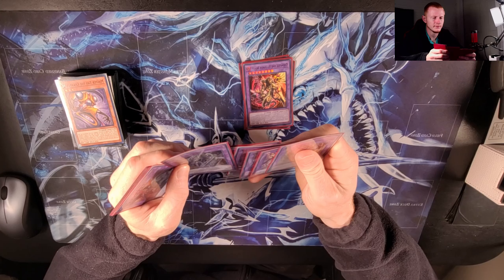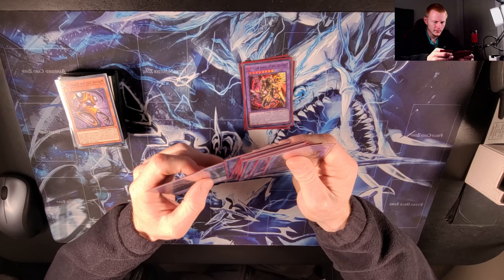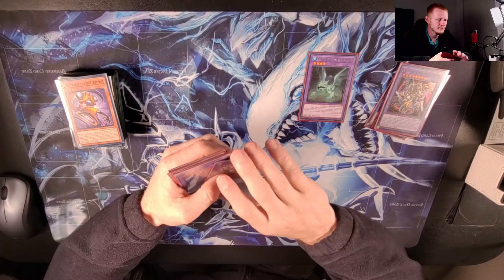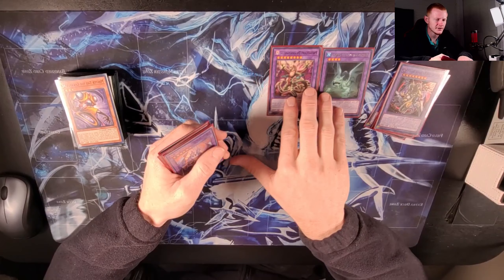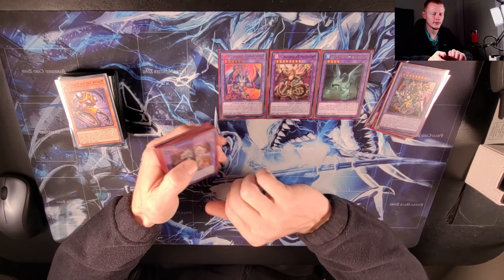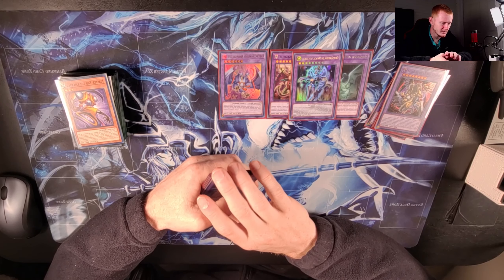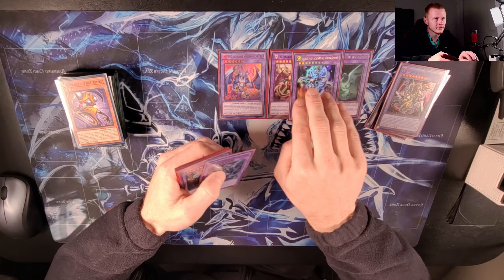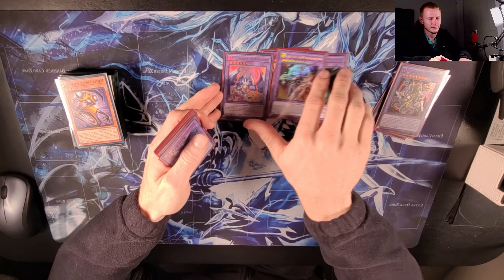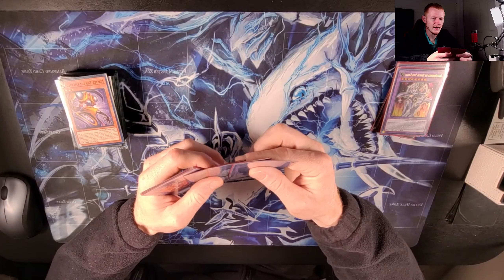Now let me go into the Super Poly targets — pretty cut and dry. Muddragon is the best Super Poly target. Plant Dragon Spellia kind of doubles as an actual boss monster for you. Garura is probably the second best. Guilty Gear Freed, SP Baron fusion — that's it for the Super Poly targets. So we're playing four Super Poly targets which usually covers the whole board.